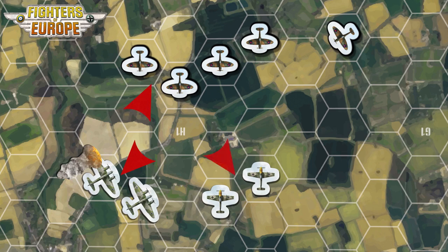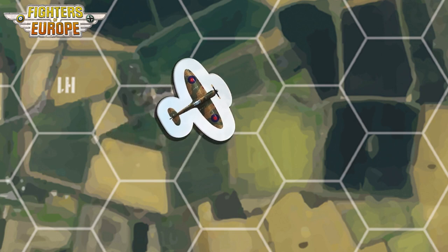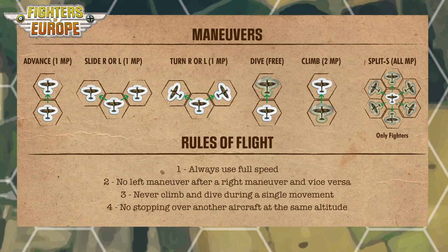Players take turns activating aircraft one group at a time. When activated, a plane must spend all its movement points to perform maneuvers. There is a variety of maneuvers available to most aircraft, including slides, climbs, and dives. Fighters can even do split-S maneuvers to turn the tables on less maneuverable opponents.